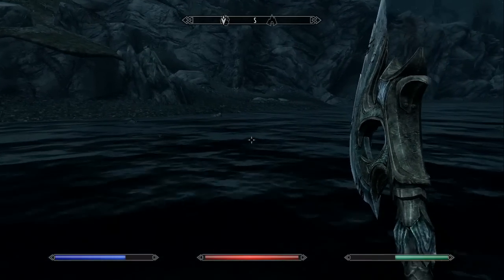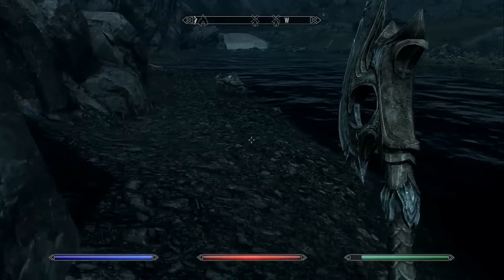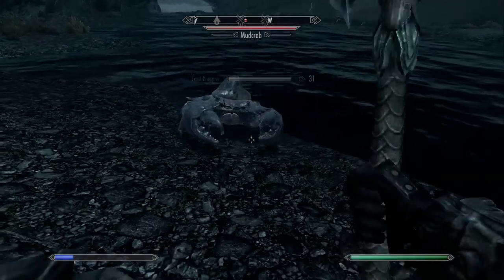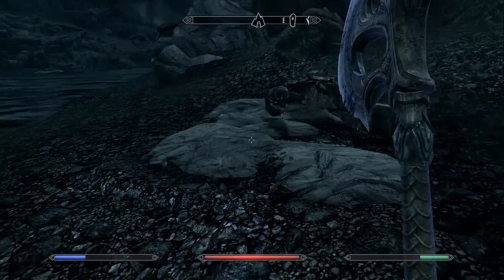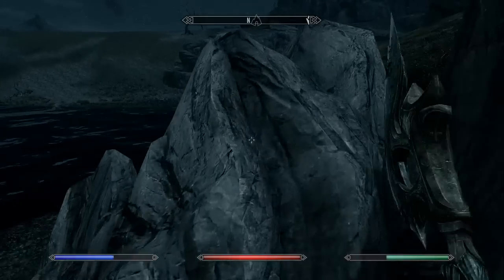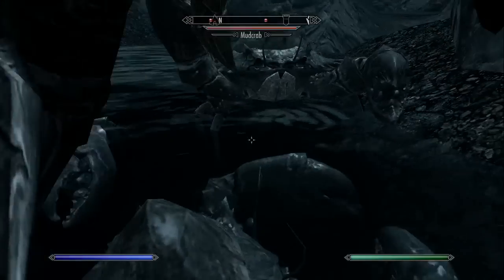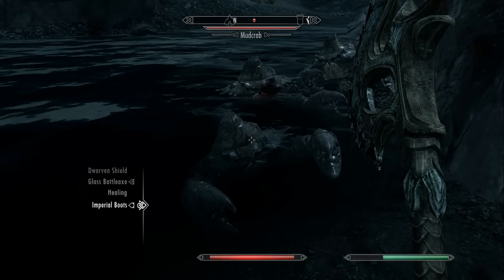There's a mud crab just here. I'll cast soul trap — it's just walking away. One hit, soul captured. I had to kill that one without soul trap because my magic is so low. But with this enchantment glitch you can get it so spells cost absolutely nothing to cast — you need grand soul gems or black soul gems to do that. I'll just kill a couple more here.